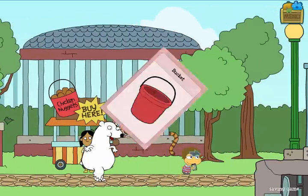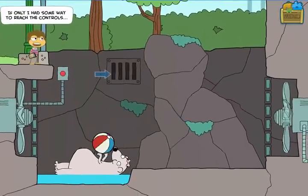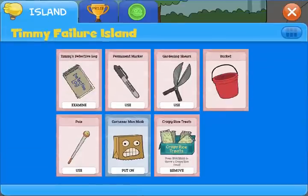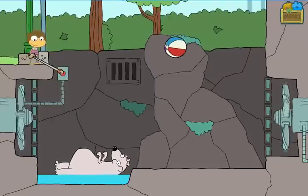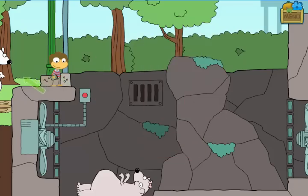A couple more things to do here. One is to pick up that bucket. The other — now that I have Total with me — is dealing with Stacy the polar bear at the zoo, who is playing with a ball to mock him. I can get the ball by equipping that pole I picked up earlier. By pressing the button with the pole, I'll turn the fans on and off. What I want to do is get the ball blowing toward me when Stacy hits it. And there — I pick it up, and I'll be able to use that shortly.